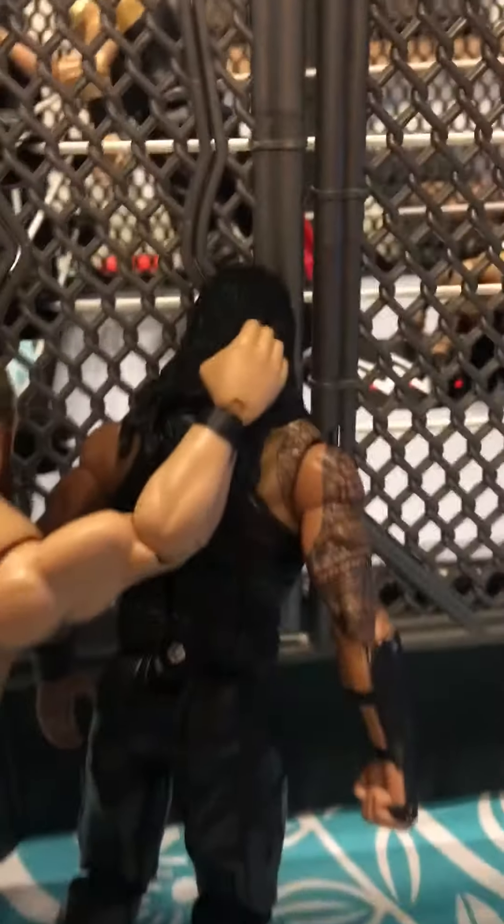Now let's get into the Hell in a Cell. First, Ricochet — our newest figure. Ricochet is doing a DDT. Jake 'The Snake' Roberts — he's doing Jake's signature, I think, or finisher, to Otis. Otis slamming Roman Reigns' head into the steel.